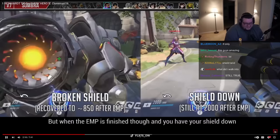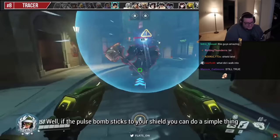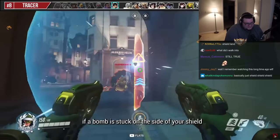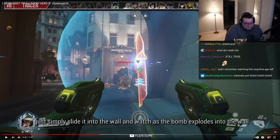The second Sombra tip is still relevant. For Tracer's pulse bomb: 'the pulse bomb sticks to your shield. A little flick of the wrist - the bomb hits the floor, you reshield, blocks the damage.' That's still relevant. 'Fun tip: if a bomb is stuck on the side of your shield, just slide it into the wall and watch as the bomb explodes into the wall.' I think you actually have to let go now - if you put it in the wall and don't let go, you still take the damage.